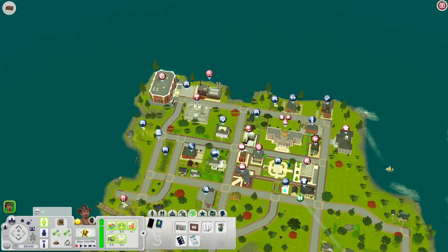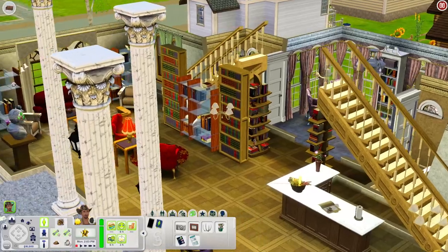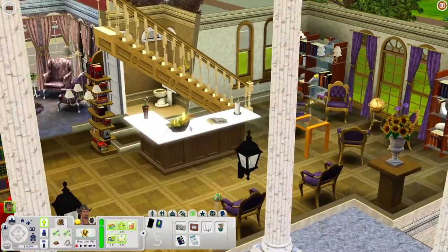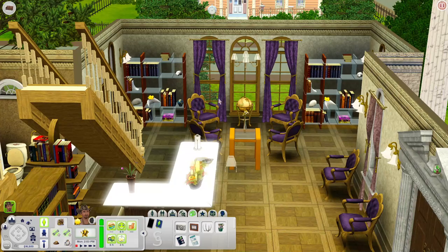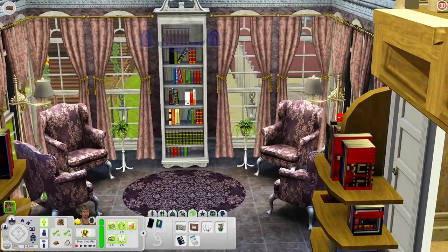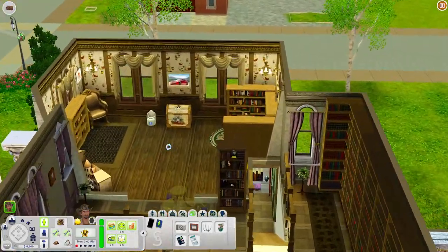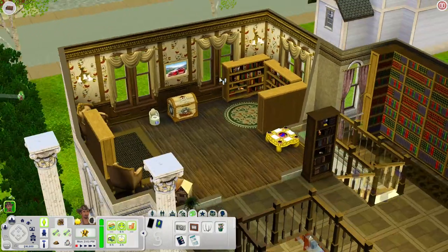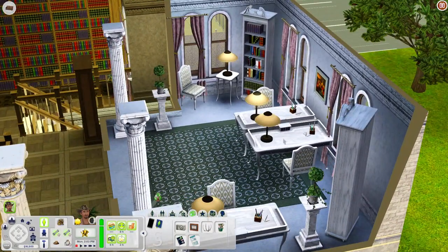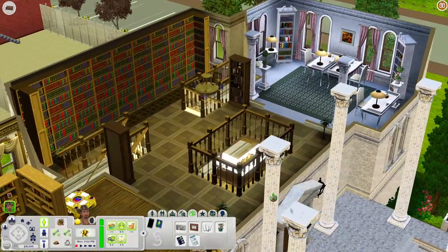Now let's check out the Old Town Library — this is kind of fancy. When you come in there's a sitting area with bookshelves, a sculpture, a front counter, more seating with purple chairs and curtains, and additional bookshelves. Upstairs there's a kids' area with bookshelves, a toy box, an activity table, a potty, and a dollhouse. There's also a study area with a desk where you could put a computer or do homework, bookshelves, and a chair to sit down at.